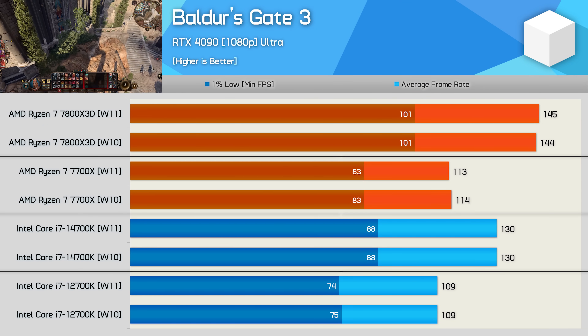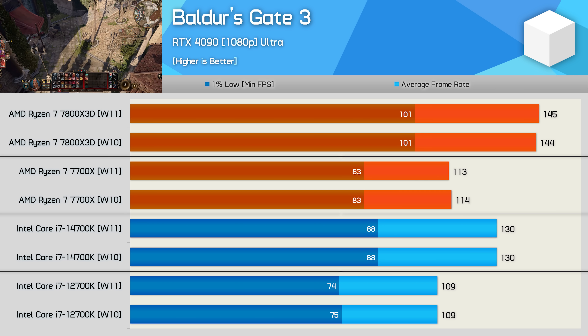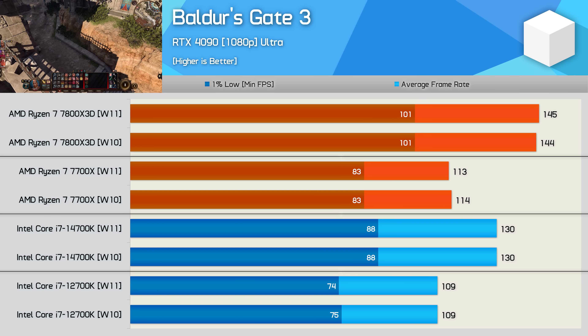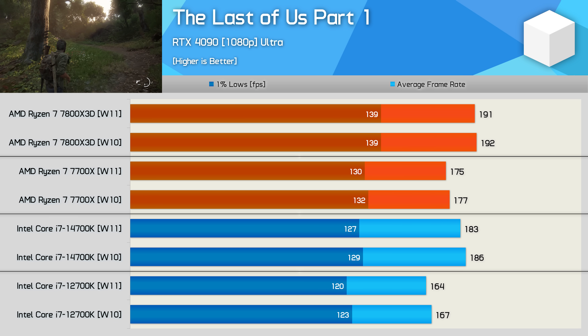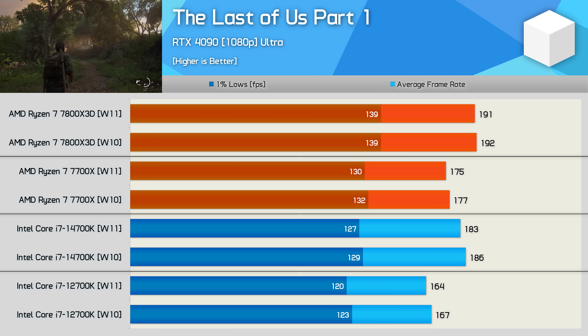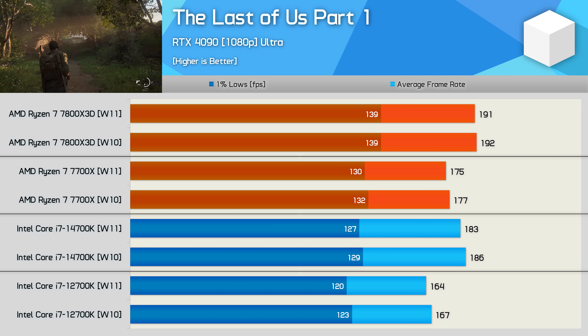Starting with Baldur's Gate 3, we find no performance difference between the two operating systems for either AMD or Intel CPUs tested. The results for The Last of Us Part 1 are also very close, though Windows 10 was repeatedly a few frames faster. That said, we're only talking about a 1–2% difference, so while the older OS was faster, the margin is insignificant.